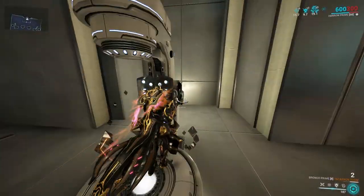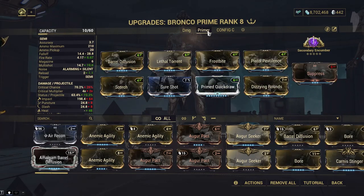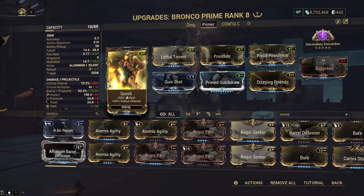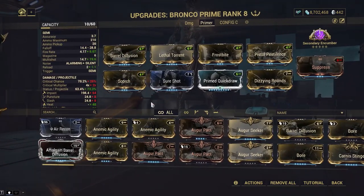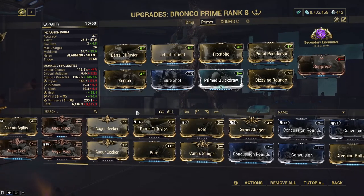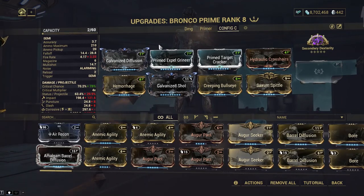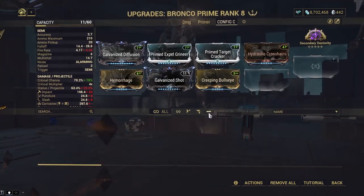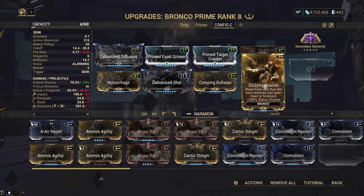So this is really the first build. Let's take a look at the second one. The second one is the primary build - I think this is what I used on the Wisp video with the level cap with no abilities. I'm going to take out Saxum Spittle and put Dizzying Rounds in its place, because of the status chance.